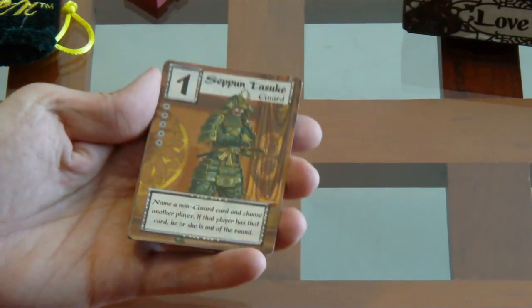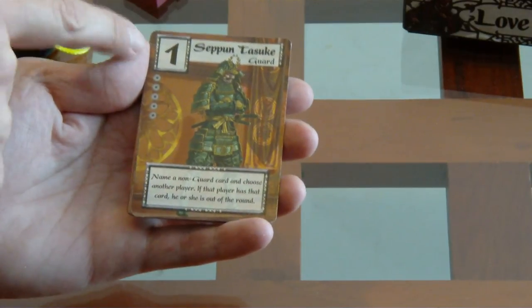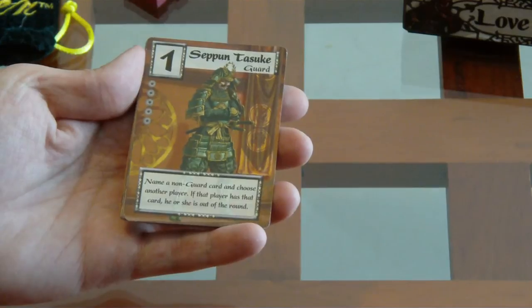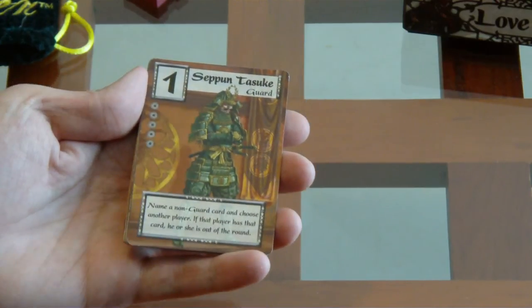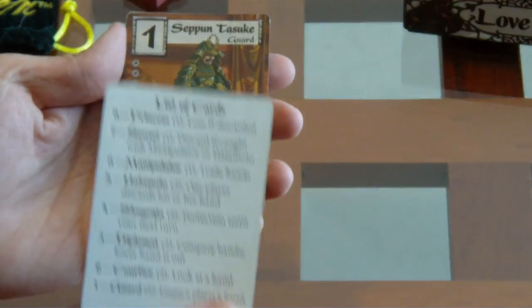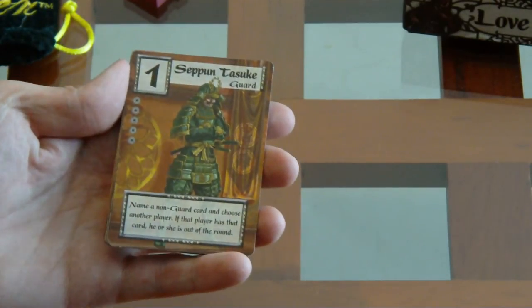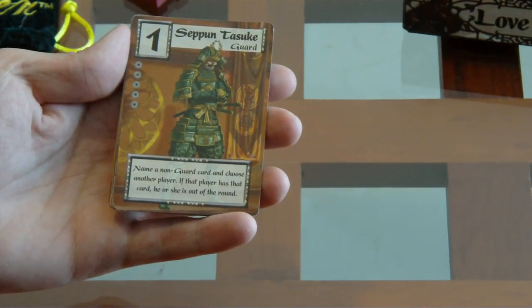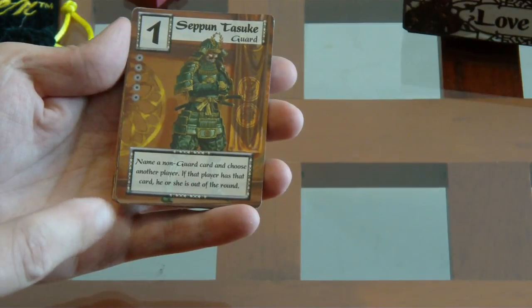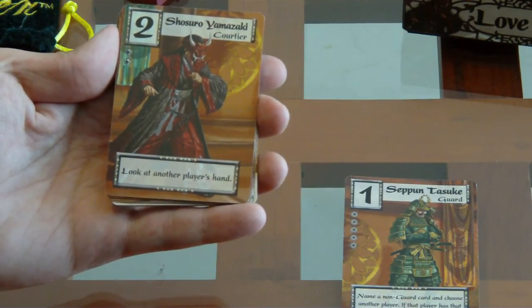Ahora vamos a echar un vistazo a las cartas. Este es un guardia, tiene el número uno. Con esta carta vas a nombrar a un jugador y a una carta basado en la información que tienes y en lo que estás viendo en la mesa. Si esa persona tiene esa carta, está fuera de la ronda. Con el dos, el courtier, ves la mano de otro jugador.